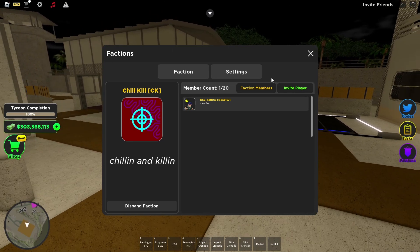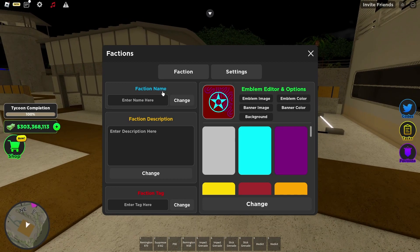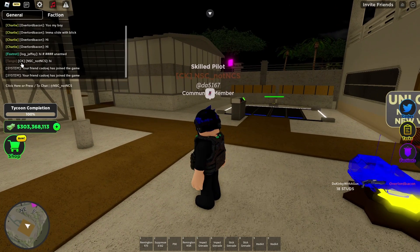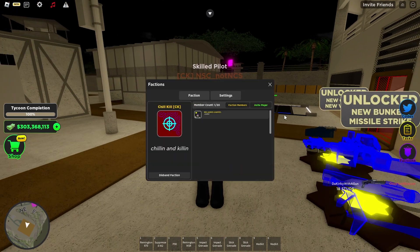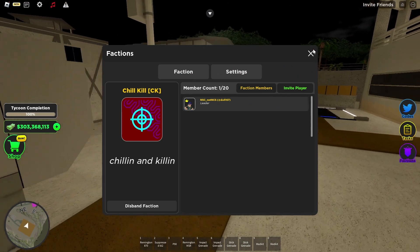It costs one million dollars. You can go and edit everything, like the emblem, the banner image, and the background color. You can also edit the name, description, and tag. When you type in chat right here, it shows the tag — the faction tag. Which for me is just the first letters.